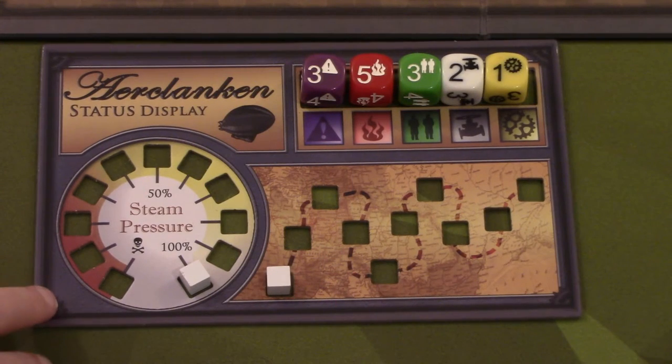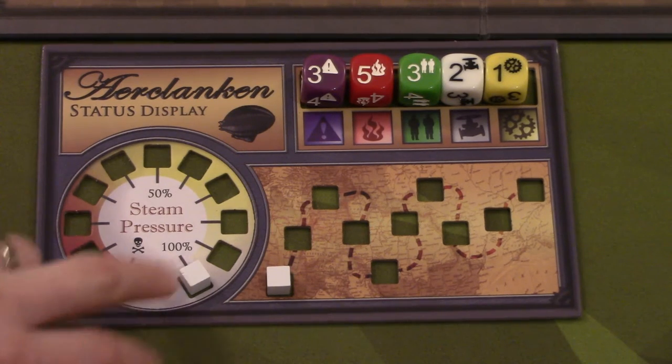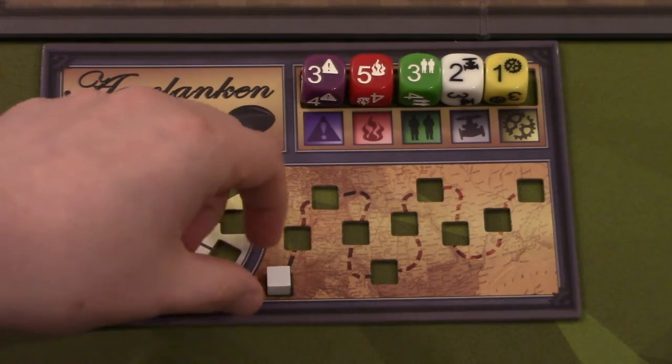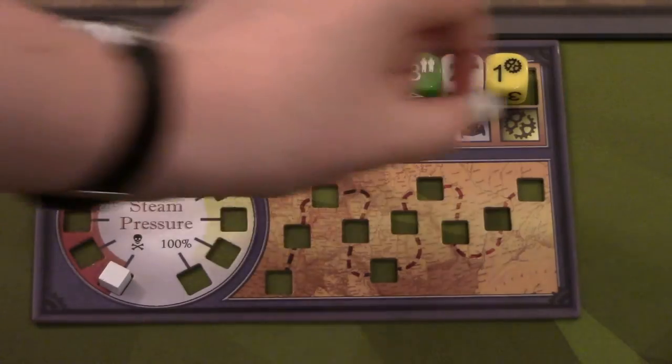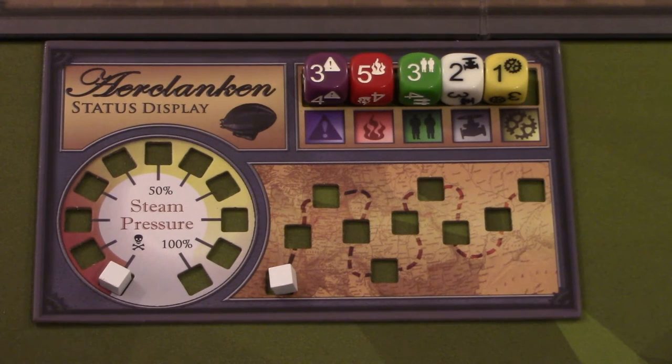So in this round we have our status display. The first thing over here is our steam pressure — if ever the steam pressure gets down to zero, we lose the game. This is going to be our tracker of rounds; we're going to try and get to ten rounds. If we survive ten rounds we win. If that steam pressure ever goes to zero, or we run out of any of those supply piles, we lose.